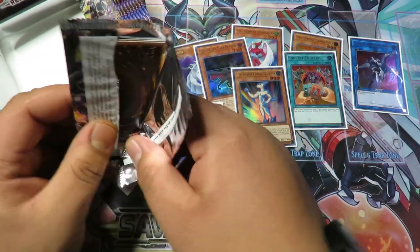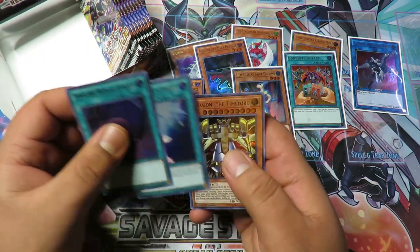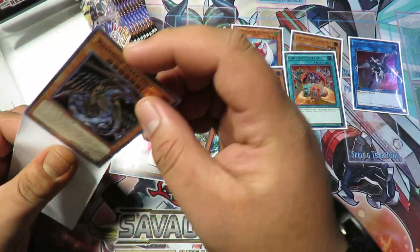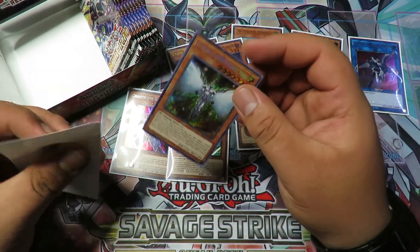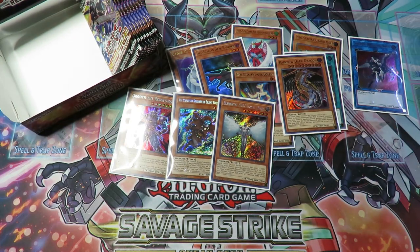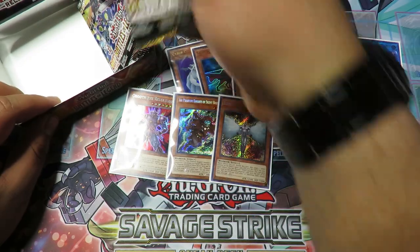Phantom Knights cards look really weird — it's just clothing, isn't it. We still need to get an Honest Neos — Honest Neos, look at that! Foolish Burial Goods, Rainbow Dark Dragon — we'll take that — World Legacy's Heart, and Sandy the Time Lord. That was an awesome pack! Can we get another Honest Neos? Rainbow Dark Dragon and our Honest Neos! That artwork is literally my favorite Neos artwork. Let me show you guys on my phone — right here you can see the Honest Neos artwork. I'll leave a link to it in the description if any of you guys want it.